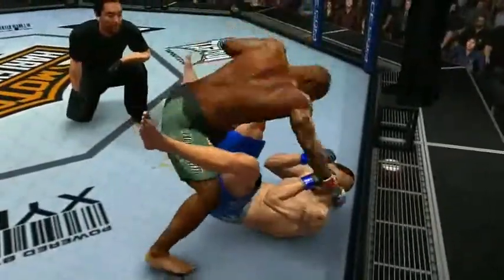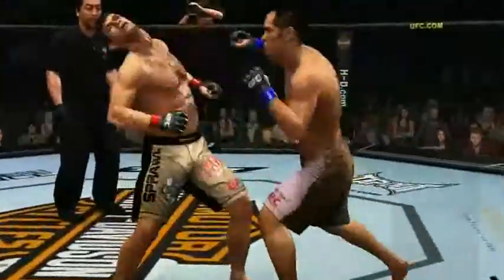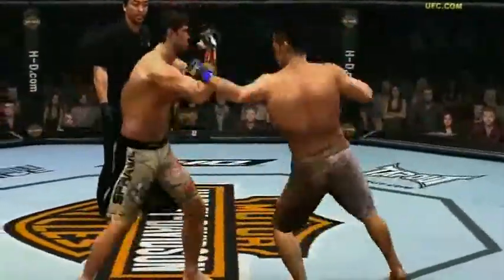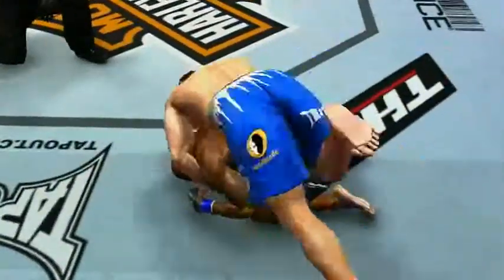Now let's see how striking and grappling techniques work together. A boxer-wrestler frustrates his opponent and forces him to clam up, leaving him vulnerable to a takedown. Watch how our fighter postures up and rains down a storm of vicious blows — his opponent's got nowhere to hide, leaving our boxer-wrestler in a dominant position to continue his assault. A true mixed martial artist is a master of utilizing the best of many different disciplines. In UFC 2009 Undisputed, you'll leverage the strength of your fighting techniques together to become the ultimate fighting champion.